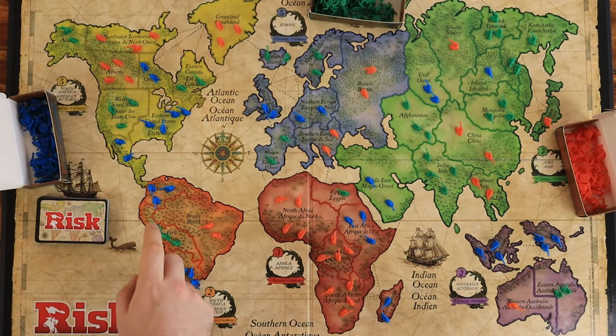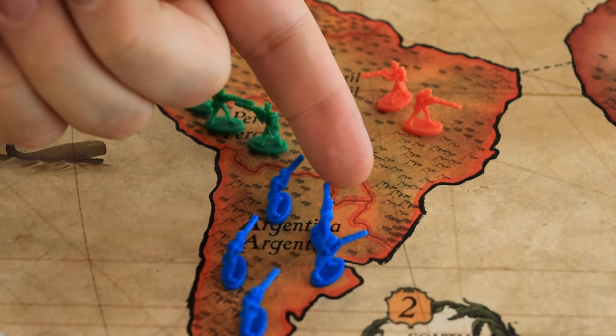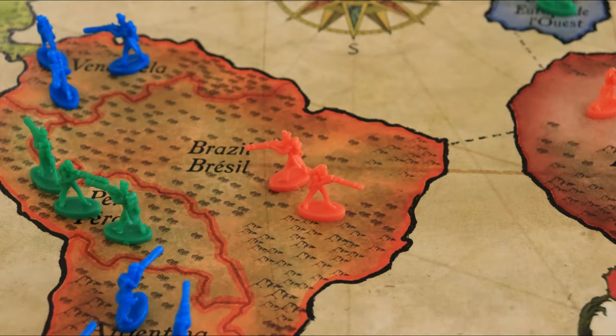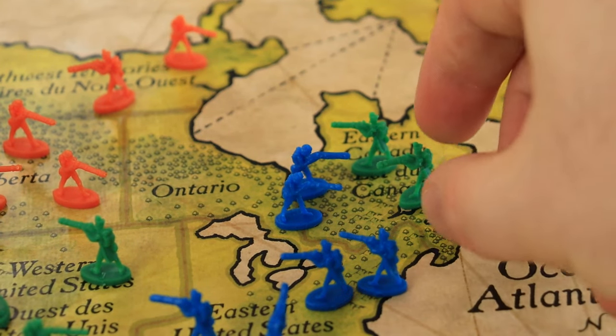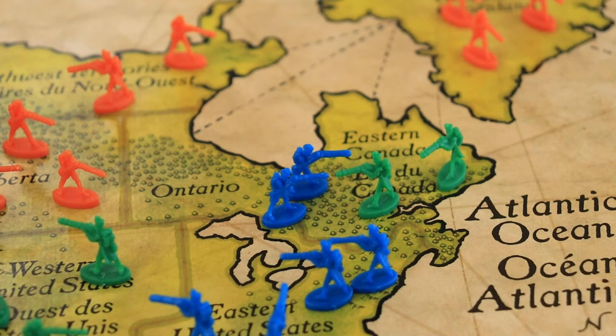Next, the current player decides if they wish to attack. You can only attack a territory that shares a border with one of your own, or is connected to it by a dashed line. To attack an enemy territory, you need to have at least 2 troops in the territory you are attacking from. You can attack with up to 3 troops, no matter how many you have in your territory. Note that you can never leave a territory empty. The defender can defend with 1 or 2 troops currently stationed at the attacked territory, no matter how many they have in their territory, and they don't need to leave 1 standing guard.